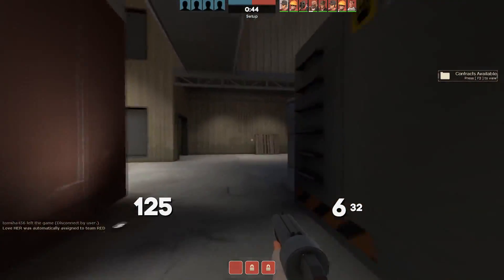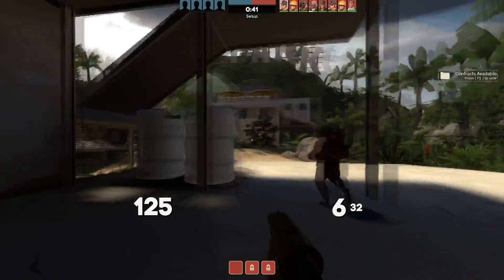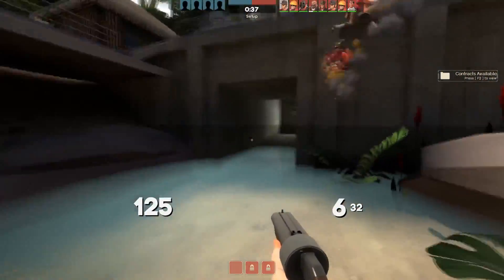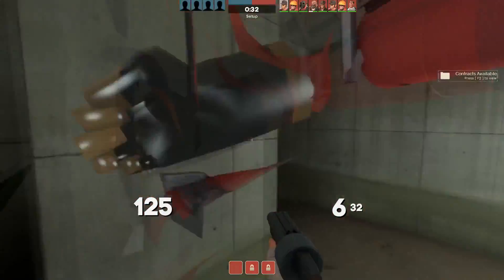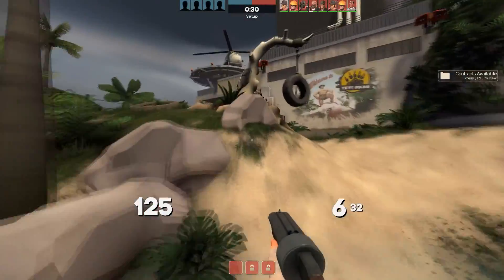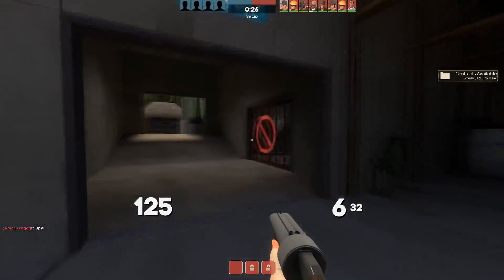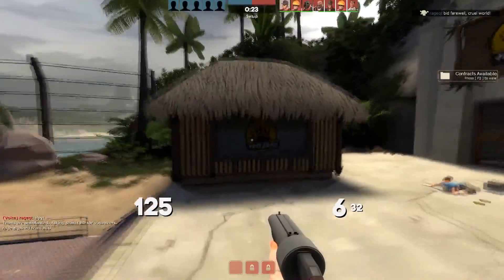Since I do play scout quite a bit, a lot of these items are something I would definitely be interested in picking up. Maybe not now because the prices are still not high, but I'm thinking they're gonna go down with the release of future paints and war paints and stuff like that. So I'm just gonna wait it out until they're at a really reasonable or irresistible price. But without further ado, these are my top 5 scattergun skins under $1.